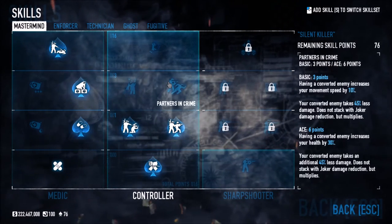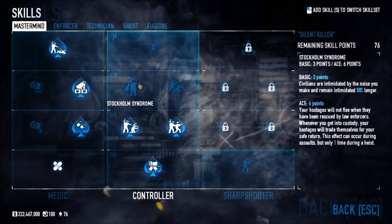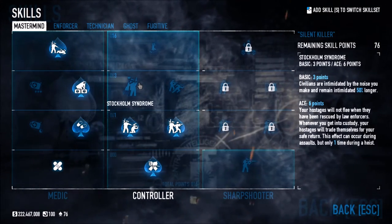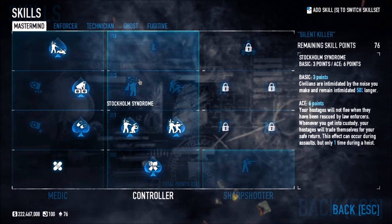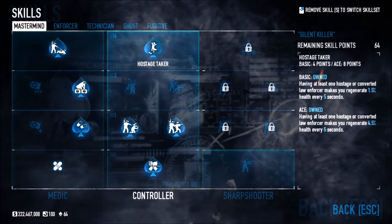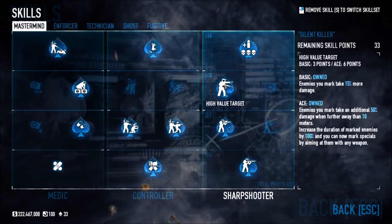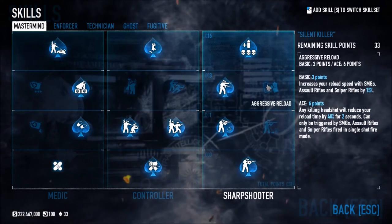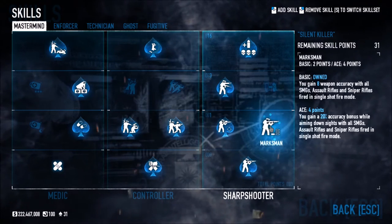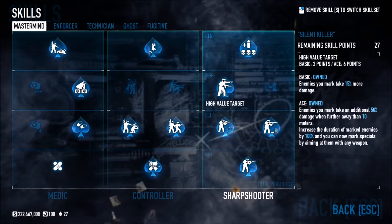Stockholm Syndrome has changed a bit now. Instead of it just being hostages that revive you, it's now changed so that civilians are intimidated by the noise you make. Then obviously we have Hostage Taker on the next column up. High Value Target is something new as well — Aggressive Reload increases your reload speed with SMGs, assault rifles, and sniper rifles. Marksman gives eight weapon accuracy, and when aced you gain a 20% accuracy bonus while aiming down sights.